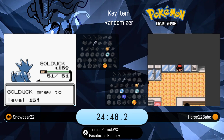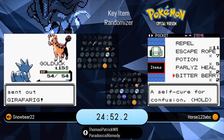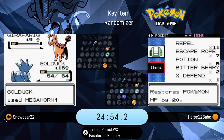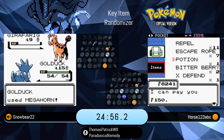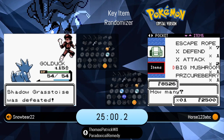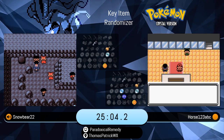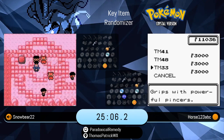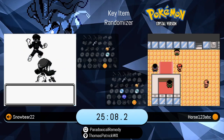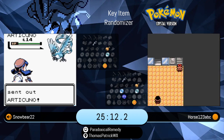Snowbear continuing with the Rocket Slowpoke Well fights at the moment. And we're going to see Horse take a look at the TMs now. While Horse is certainly very much satisfied with his moveset, might as well take a look at what that had to offer.